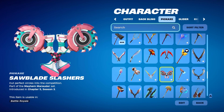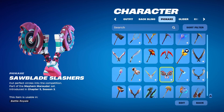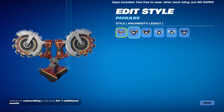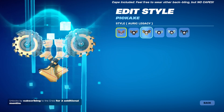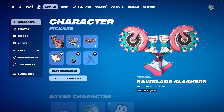Finally, we have her pickaxe, known as the Sawblade Slashers. They look pretty nice and have a very nice color scheme — some pink, some light blue, and some white. We also see some checkered flags. These are presumably used to cut stuff. It has all the edit styles too. The Machinist one looks pretty cool, Phase is okay, and Rimbound and Cosmic look interesting. So yeah, those are all her cosmetics.